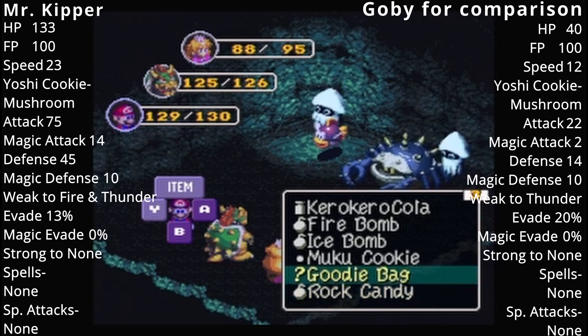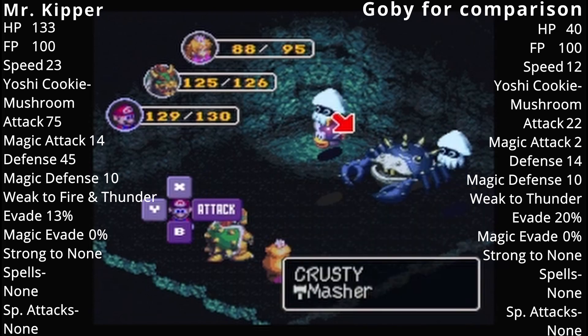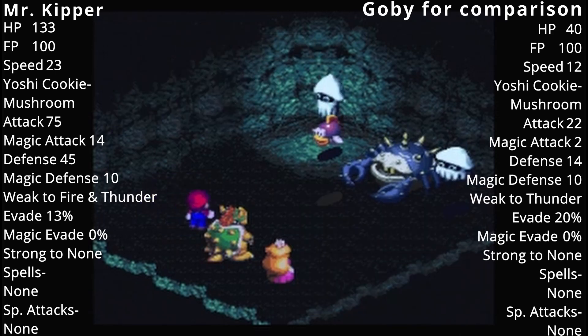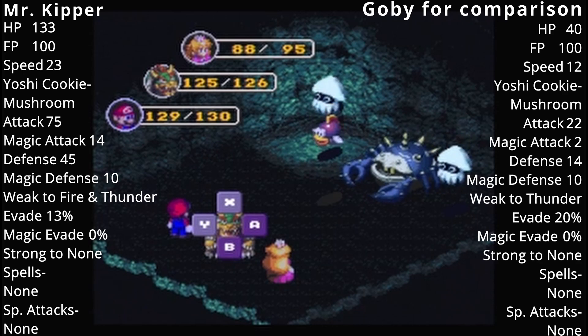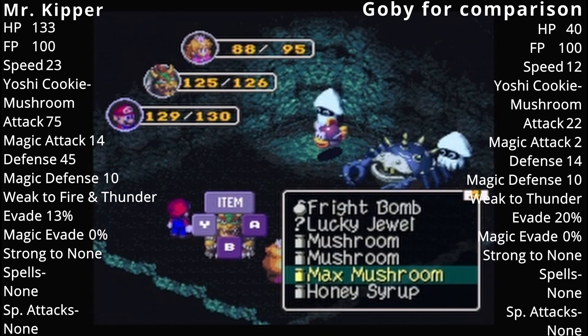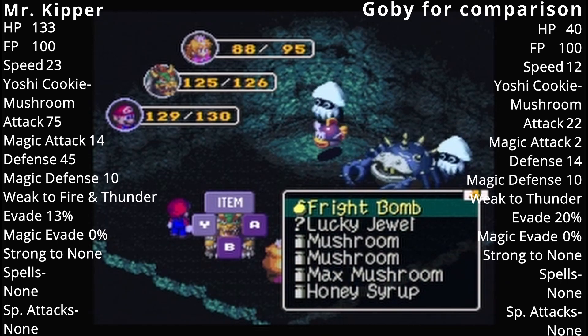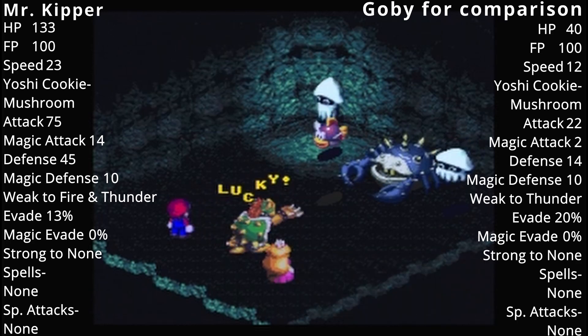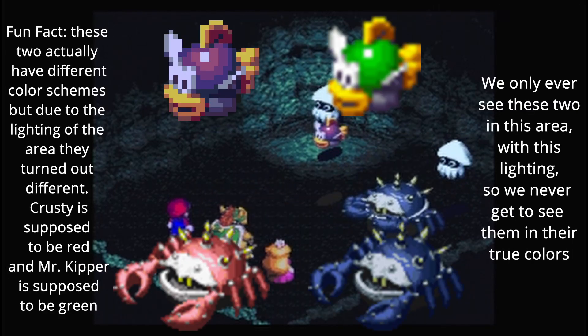Let's show off the goodie bag! We just get a coin — that's all it does. Do I have anything else I wanted to show off? I wanna show off the lucky jewel. And we automatically get a lucky!